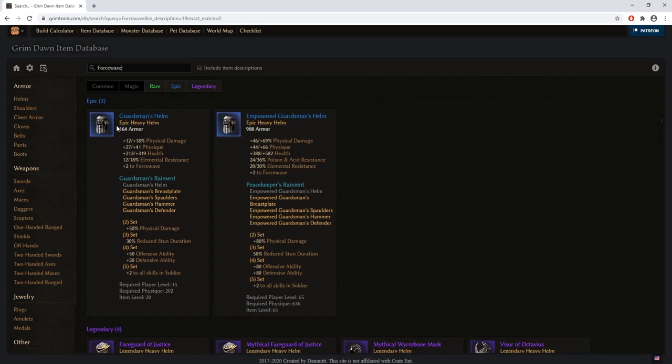For force wave, right at the beginning there are a couple of useful items. For instance, the Guardsman Helmet — required level 15, item level 20 — gives bonuses to physique, health, elemental resistance, plus 2 to force wave, and boosts to physical damage. Note that you can later get the empowered version of the same item at level 65, with significantly better stats for both defense and offense.